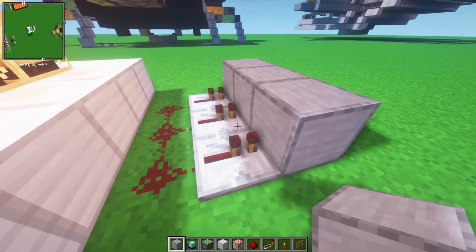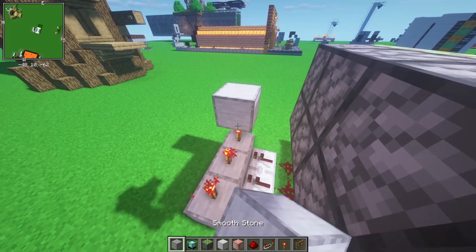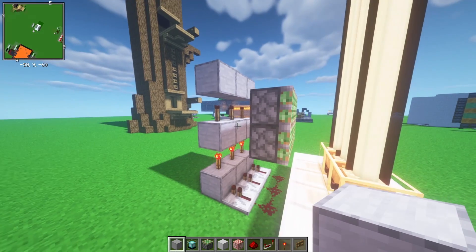Put a block in front of these repeaters with a redstone torch on top of each. Then do the same thing again — block and redstone torch. And then just a row of blocks like this. So it should look like this.